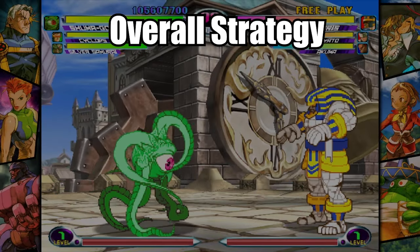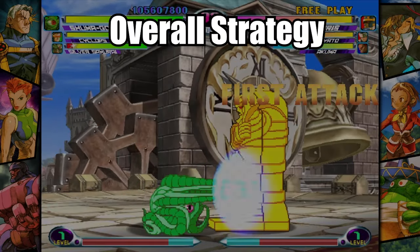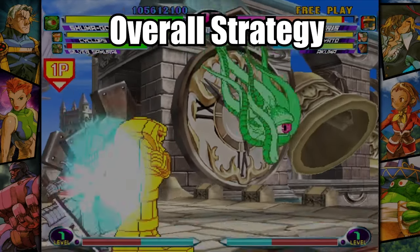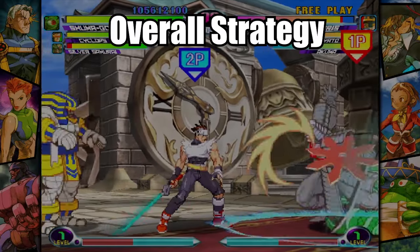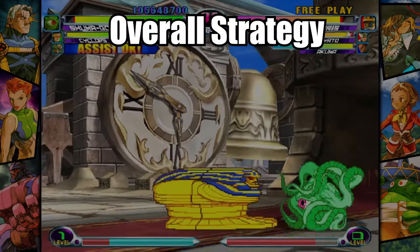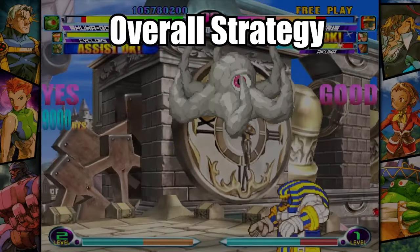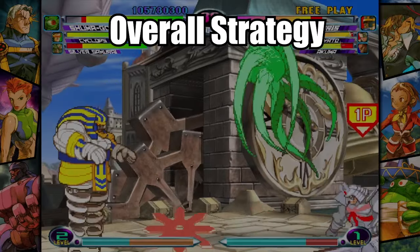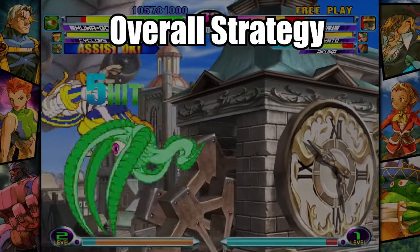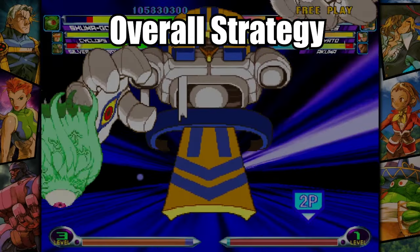Overall, I feel like Shuma Gorath could be played like a Keepaway character, or he could be all up in your face. It really all depends on who he's facing in battle. When playing Keepaway, use Mystic Stare and Hyper Mystic Smash to keep opponents at bay. Shuma is a bit on the slow side when it comes to speed, so we have to compensate for that with precision and accuracy when fighting the enemy.